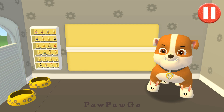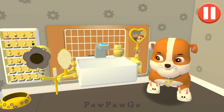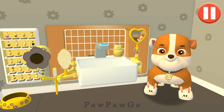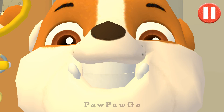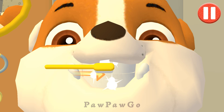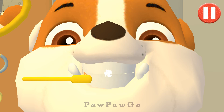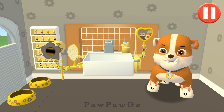It's time! Tap the toothbrush by the sink to begin brushing the pup's teeth! Swipe to brush around and around! Swipe to brush back and forth! Swipe to brush up and down! You did it! You scrubbed each and every tooth!